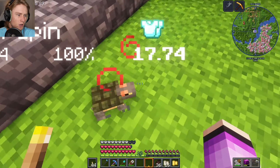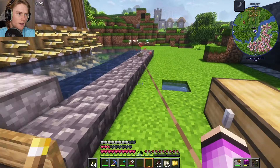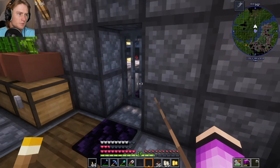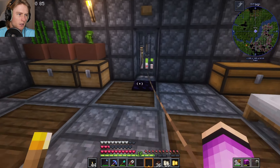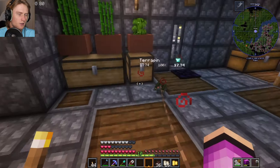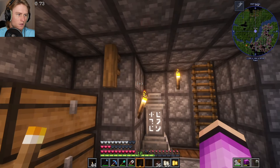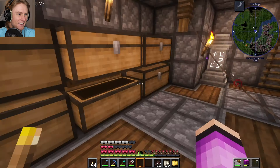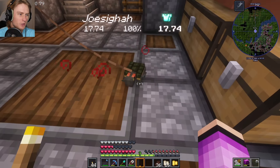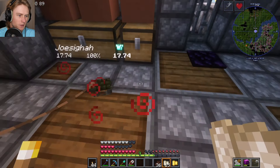Oh my gosh, is that a baby turtle? There you are — thought you ran off. All right, get in the house right now. You are mine. Watch out, avoid the spikes, buddy. Come on in! Yes! I guess I need a fence. Oh, we have one — that's so convenient. Do we have a name tag? I feel like I've looted a name tag. That's how you spell Josiah, right? Here you go. Welcome to the home, welcome to the family. Today we're checking out the Book of Skills.